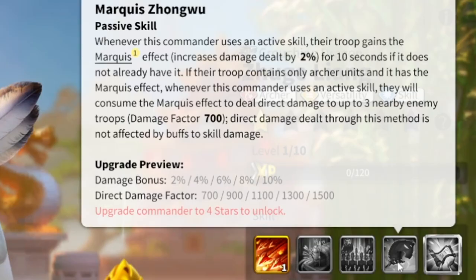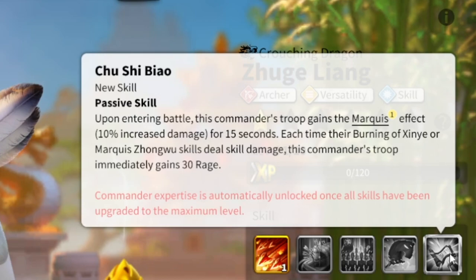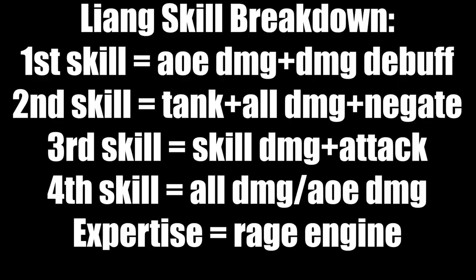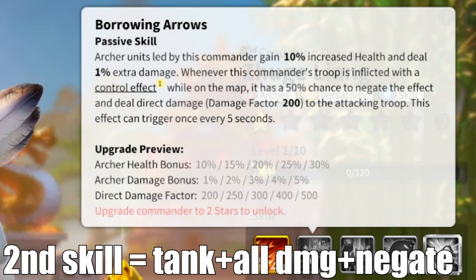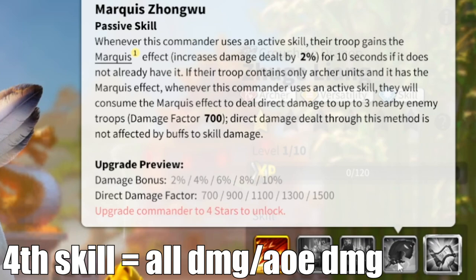The expertise builds on the fourth skill: upon entering battle, this commander's troops gain the Marquee effect — 10% increased damage for 15 seconds — and each time Leong's active skill triggers or the Marquee skill damage triggers, this march gains 30 rage. So there's a rage engine on top of all the skill damage. To recap: skill one has AOE damage and a damage debuff to five enemies; skill two has archer health, all damage, and negates control effects; skill three adds skill damage increase and attack increase for archer units; skill four provides all damage or AOE damage; and the expertise is a rage engine to keep that fourth skill firing continuously.